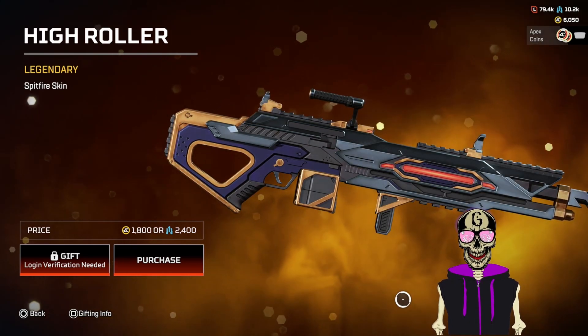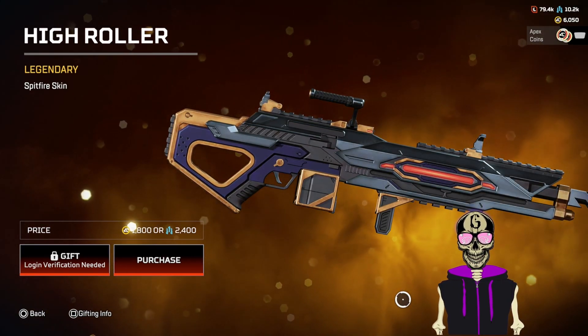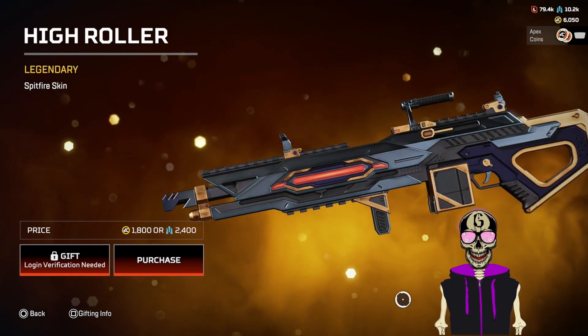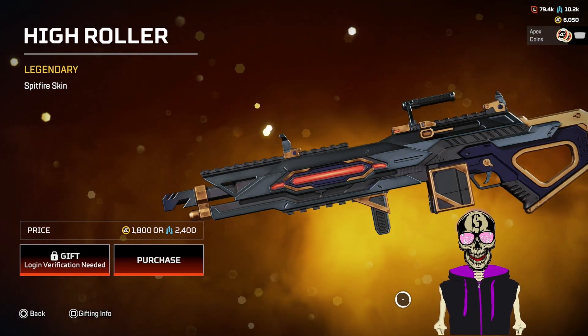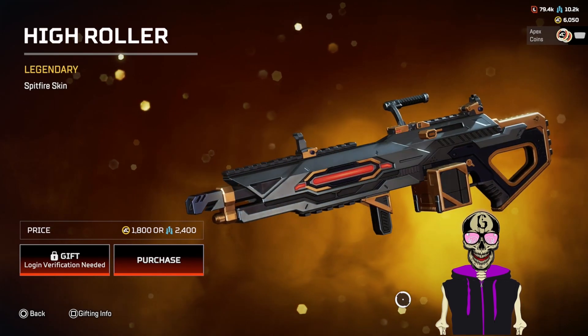Oh hell no. Every collection event, y'all somehow go and give the Spitfire a dog-shit skin. This compared to the Destiny 2 pistol — hell, compared to the vault, and I said the vault was ugly — this is a three. Come on now.